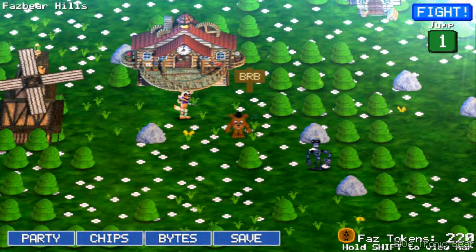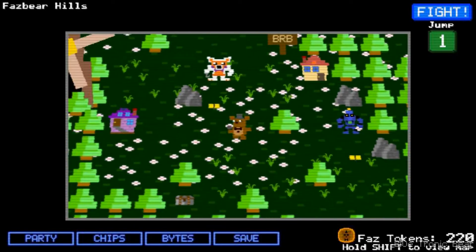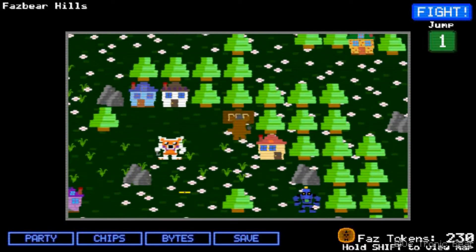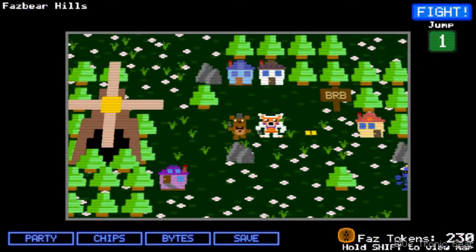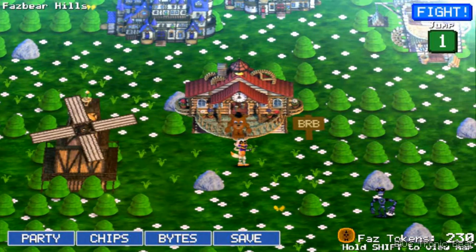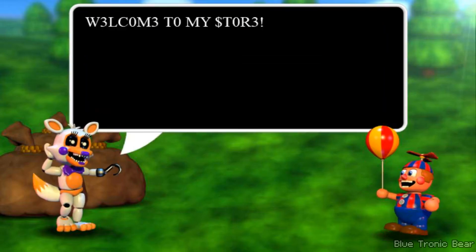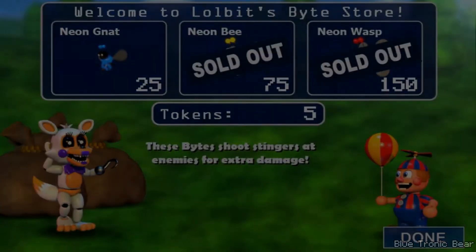Speaking of the 2D overworld, let's switch to it. The 2D overworld — I never played it before in the original FNAF World when it was first released, so it's cool to experience it now. You can walk over here — that's interesting. Let's talk to Lulbit. I can switch between different overworlds — 2D and 3D — and that's really cool. The sub-tunnel appears to be about the same. Funtime Pirate Foxy — hit that switch and you won't have to take the long way again.